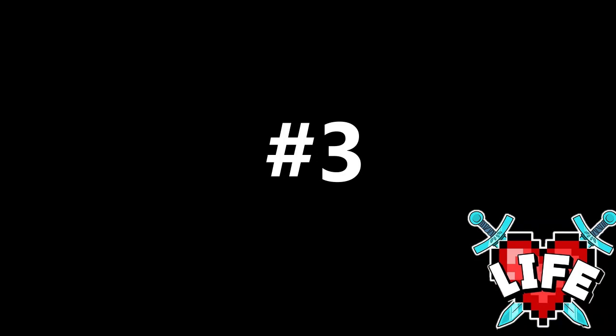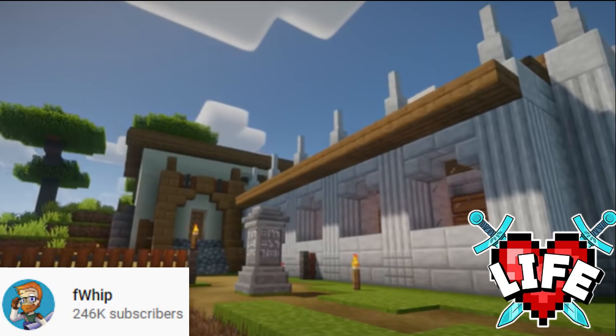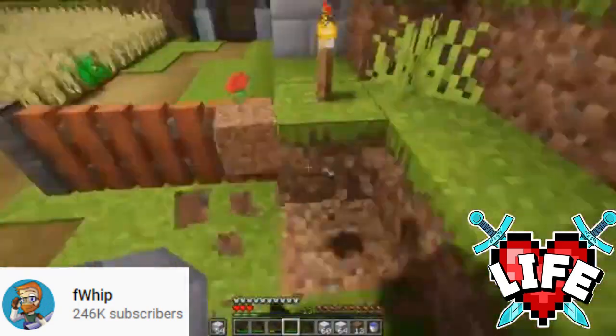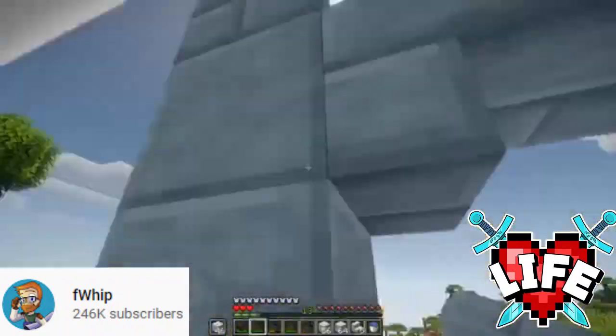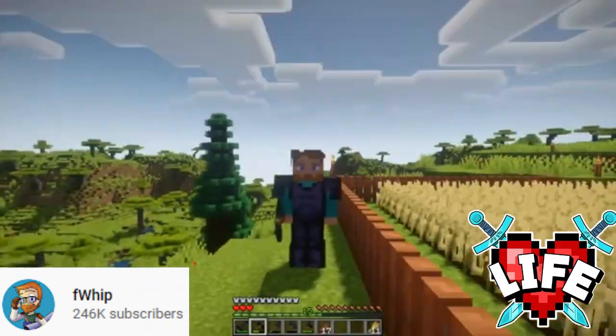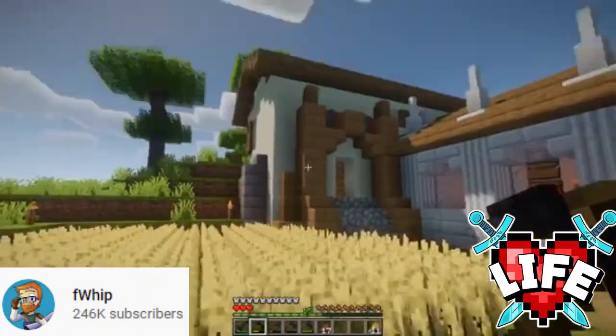In number three we have Flip. I wanted to put him in number three because I think he did a pretty good job — this was his first ever modded house and it was quite simple, but it was very well detailed. I liked the use of the quartz and the limestar, I thought it all went together really well. It could have been a bit bigger in my opinion, but it is a starter base after all, and that's why I put it in number three.